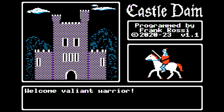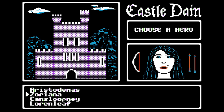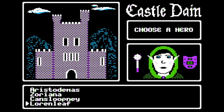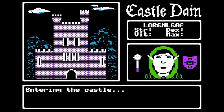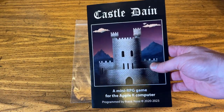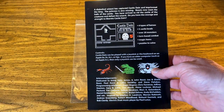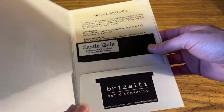At the end of 2023, I released a game for the Apple 2 called Castle Dain — it's a mini RPG game. It was a free download, and I got some comments from people saying, hey, are you going to release a physical copy? It'd be kind of cool to see this even in a baggie like they used to do for games. So I came up with the idea of doing a folder, and it's got a front side and a back side with some goodies on the inside — a disc, some papers, and some cards.